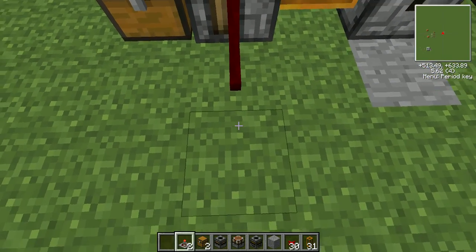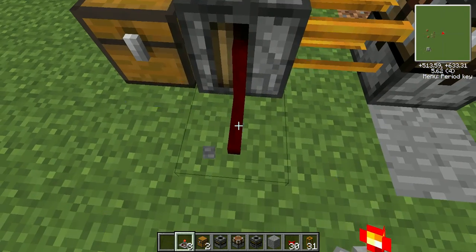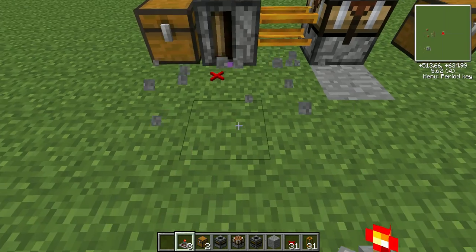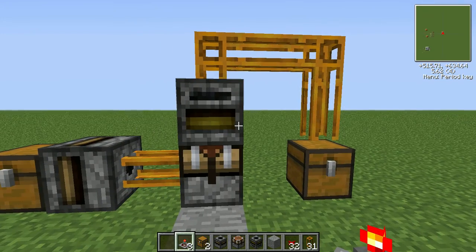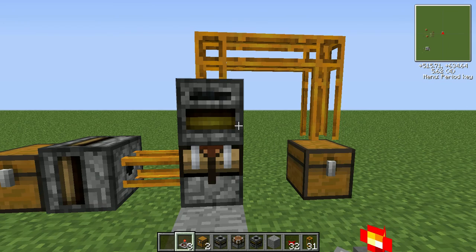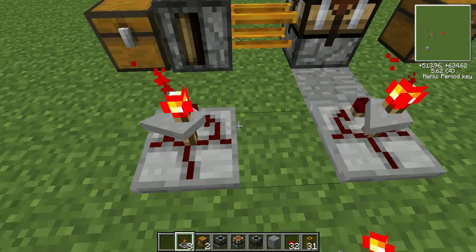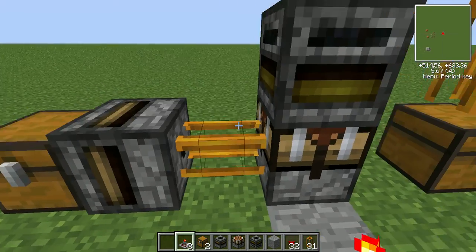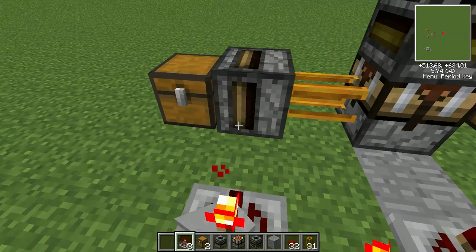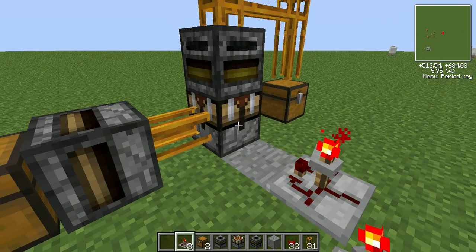Now I place the red alloy wire and put the timer there. This will be where the other timer goes. You want the timer going off at the same rate as eight pieces of cobblestone go in — so you want this going off the same amount of time as eight of the cobblestone goes in.